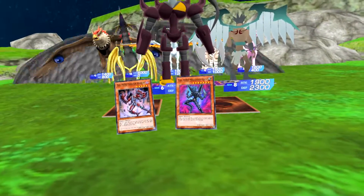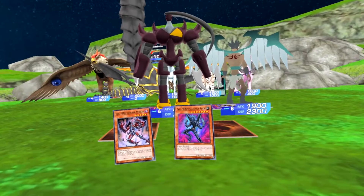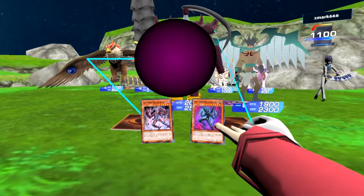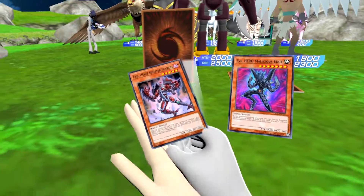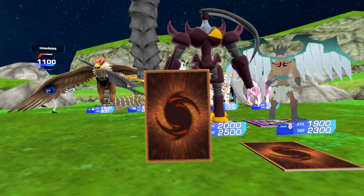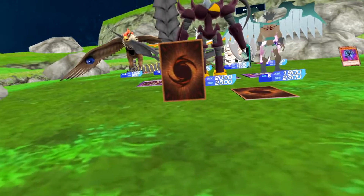Now let's try to summon Rainbow Dark Dragon. Battle — Rainbow Dark Dragon, attack your Infernal Sniper. I activate my face-down card — Cho Yugo. I'll discard one card and fuse your Rainbow Dark Dragon with your Sapphire Pegasus — two dark attribute monsters, thanks to your Field Spell. Come on out — Starving Venom Fusion Dragon.